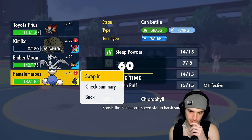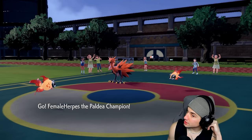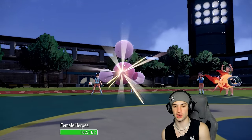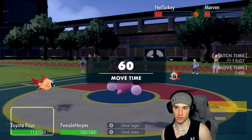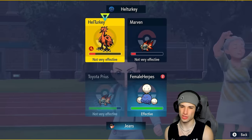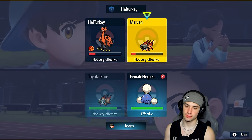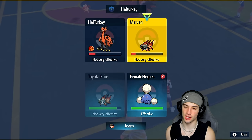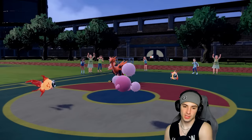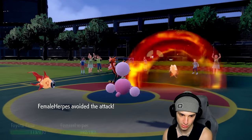I'm going to Jumpluff because I have to try to set up at least a Tailwind. I might go Dark Pulse over Heat Wave — especially when going up against Roaring Moon. But he ends up going for Heat Wave, which dodges! Jumpluff just dodged that — massive dodge for Jumpluff!